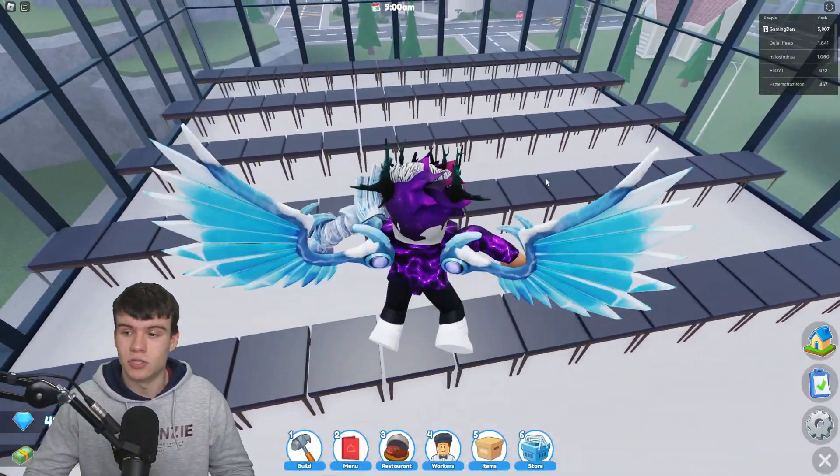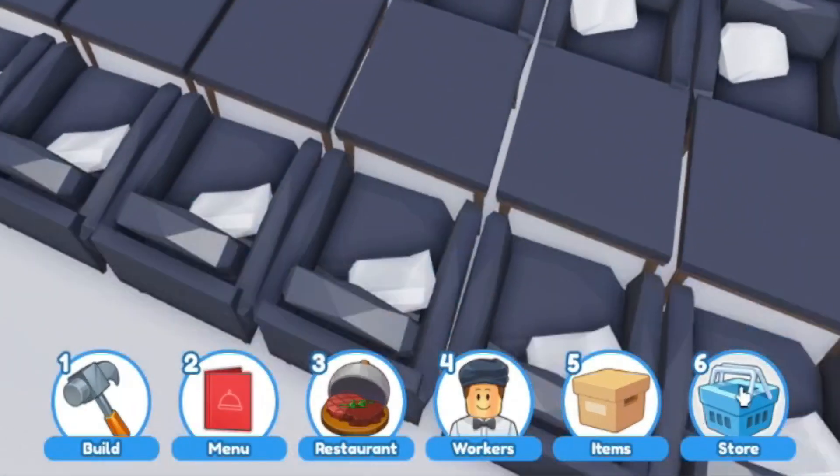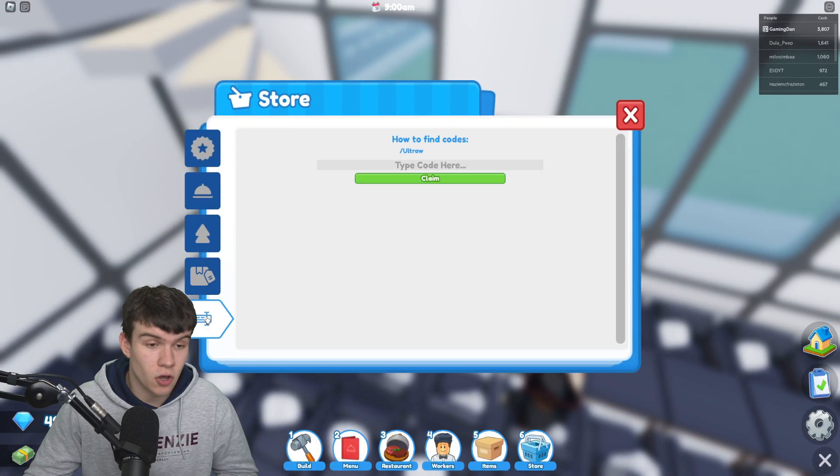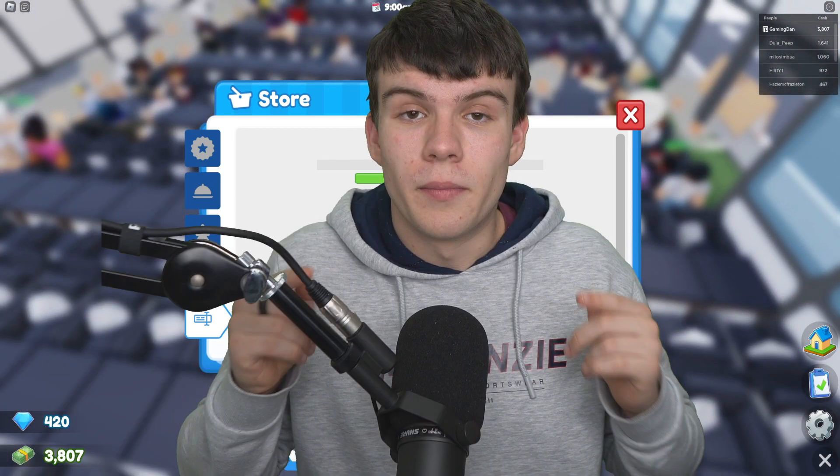If you're not already in Restaurant Tycoon 2 to claim codes, what you want to do is go to the bottom, click on where it says Store, then click on the Codes button. The code entry box will come up. These codes are in no particular order, let's just get into it.